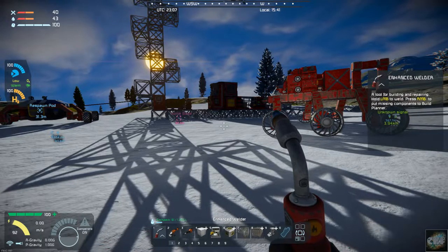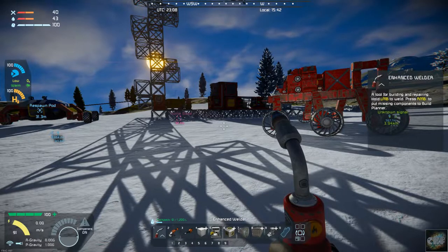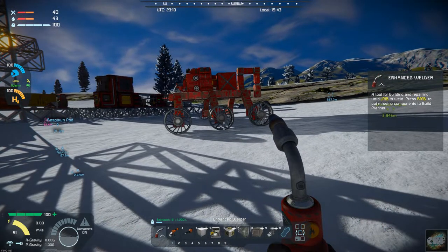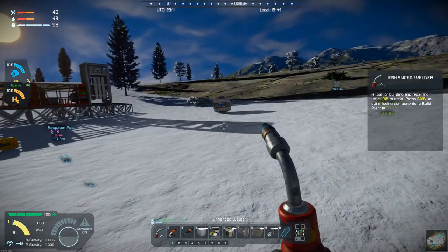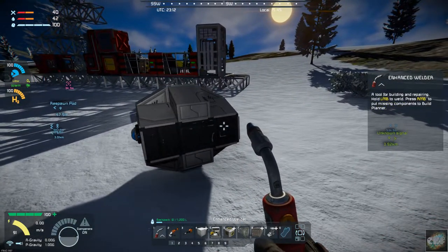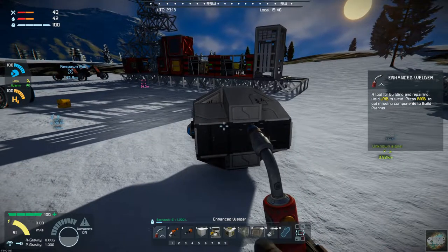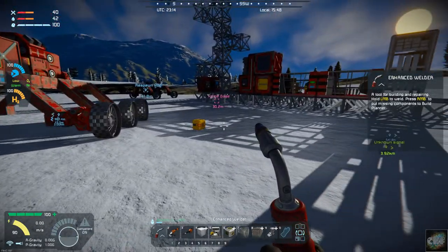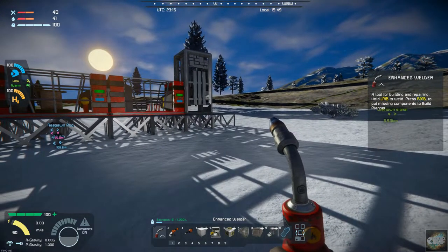Hello, all you space engineers out there. Commander Kingfish here, and it is day seven on this frozen rock of a planet. We completed our recovery rig and managed to bring in a battery. I also brought in one of the unknown signals — the drop pods — and I need to grind it down and get the battery out of it.